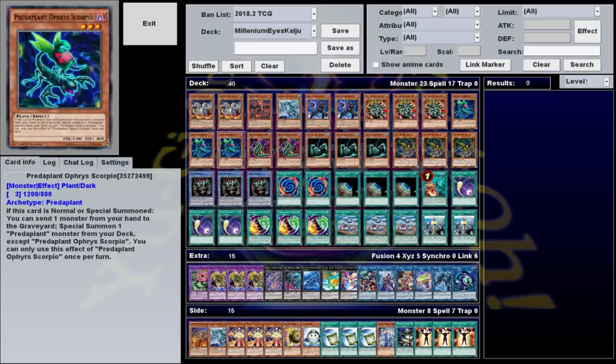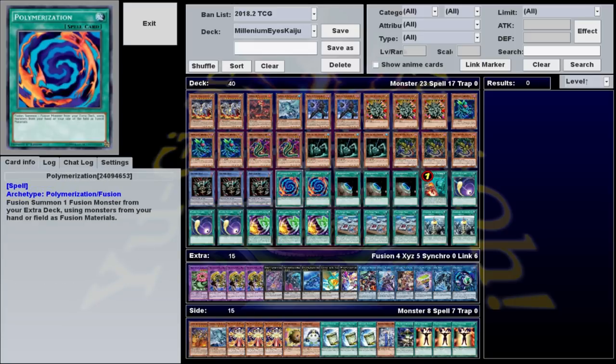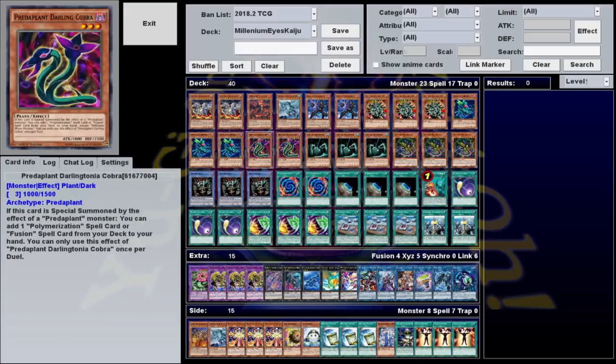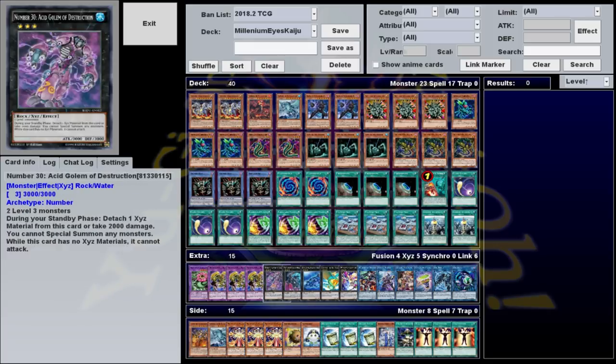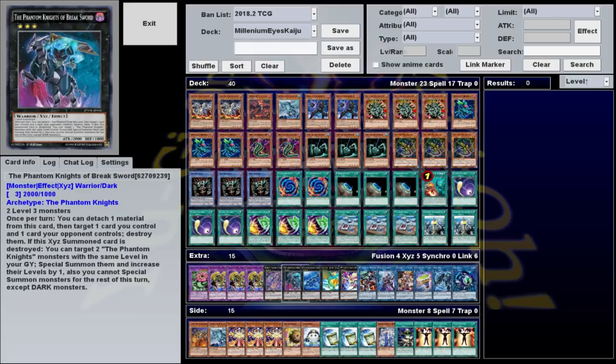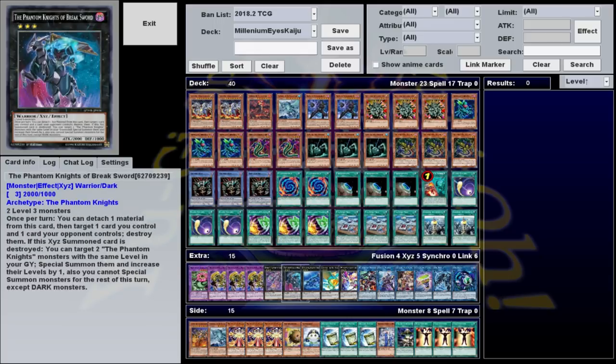You can search both fusion spells with the Predaplant engine. Orphys Scorpio is the starter — when it's summoned, you can discard any monster to summon a Predaplant from the deck except itself. You summon Darlingtonia Cobra, and when it's summoned by the effect of a Predaplant, you can add Polymerization or a fusion spell from your deck to your hand, though you can only use this effect once per duel. These two are why we play Chimera Rafflesia in the extra deck, which can be a decent boss monster if you already have a fusion in hand. If it goes to the graveyard, you can search any of your fusions anyway. These two are also why we play the rank 3 Xyz monsters. Breaksword is recommended since it can destroy itself to make room for Restrict in the extra monster zone, and Leviere can be useful since you're banishing monsters with Relinquished Fusion.